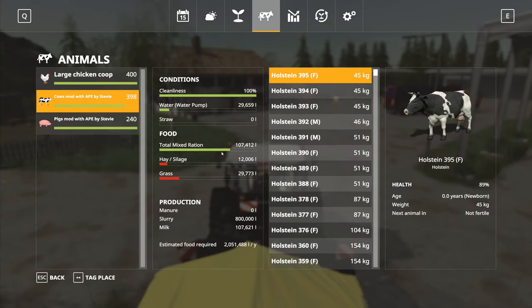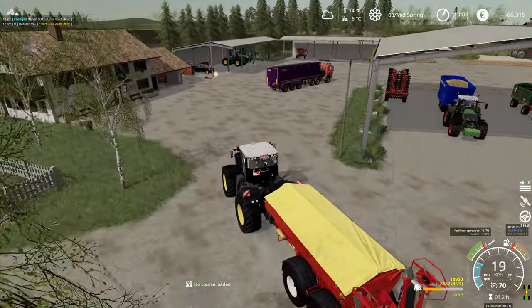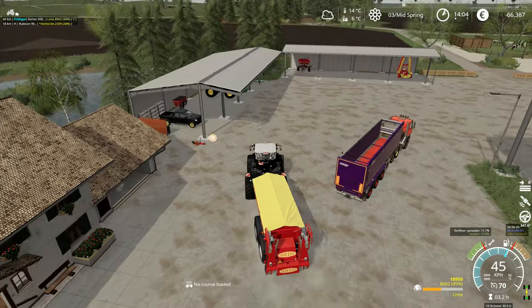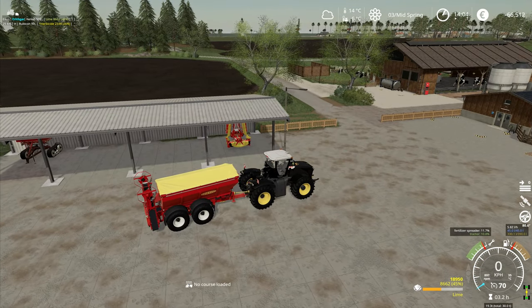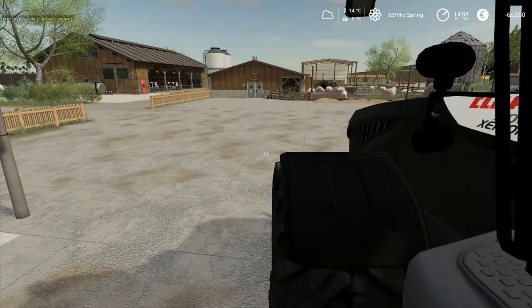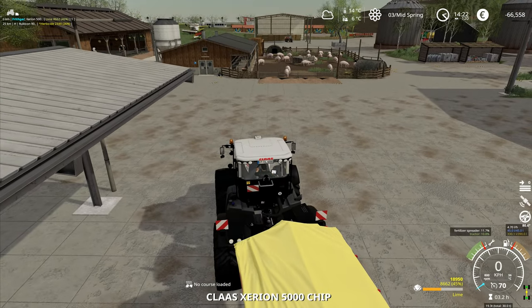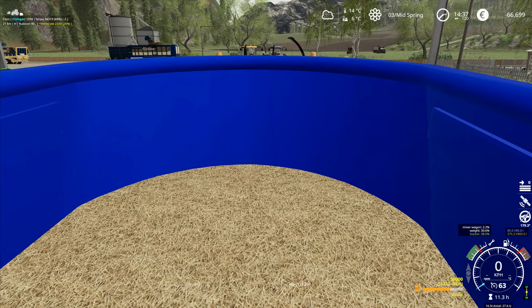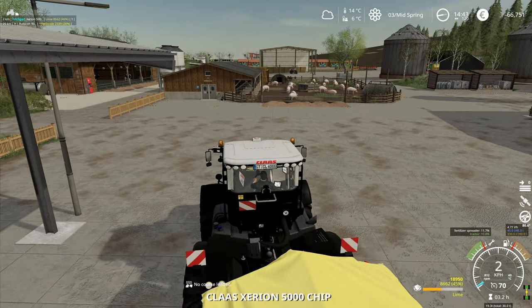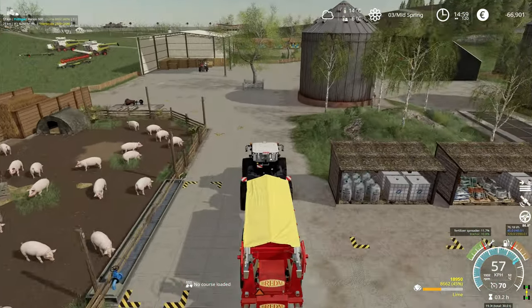I want to check on you guys - we've got some total mixed ration in there. The pigs are fine, I don't think we need to worry about giving them anything else. I do want to change this over but I don't know where to dump the lime I'm carting around. We could use that fertilizer spreader in there and do a single course with it, but I still have to wait before I can get it onto the field. I didn't want that one, I don't want that one either - it's you that I want, because I want to put you onto that trailer over there.